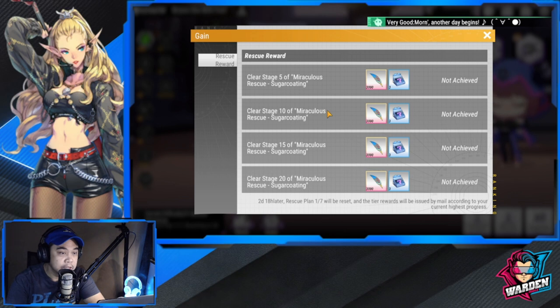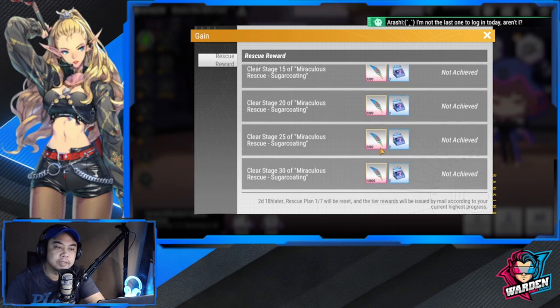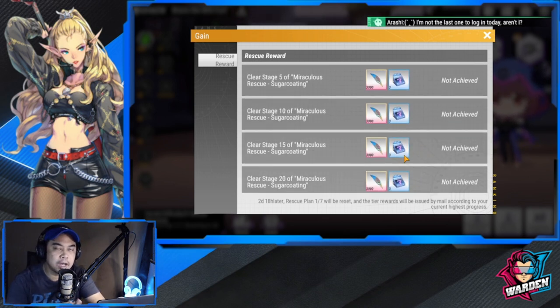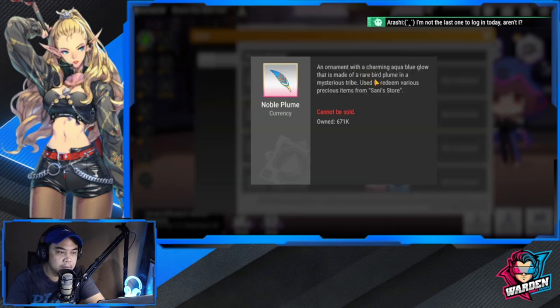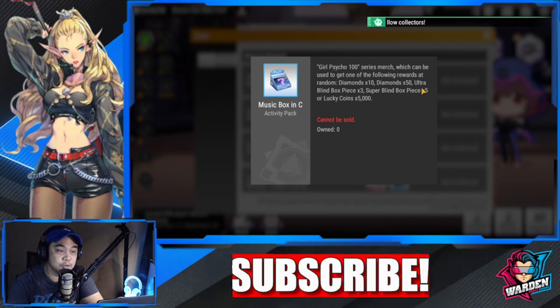Here are your rewards — I've played through the tutorial a bit to understand how to start it. The rewards include the Noble Plum, which is used in the Sani store, Girl Psycho merch, diamonds, ultra blind pieces, super blind box pieces, and lucky coins.